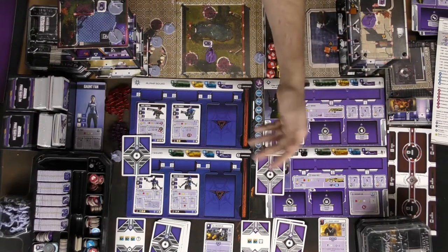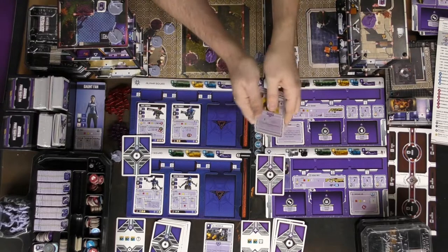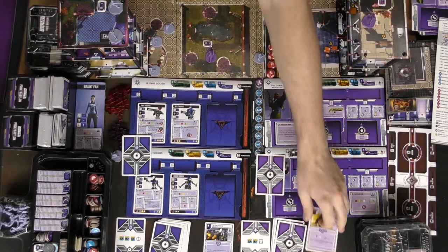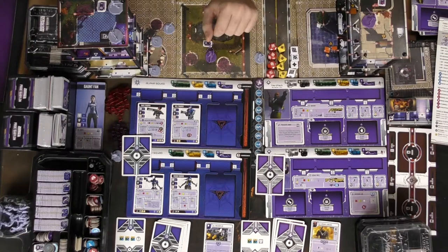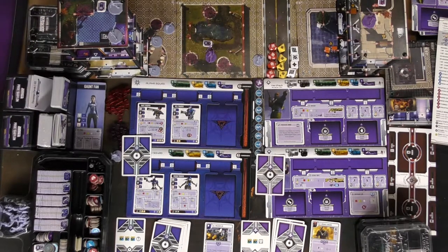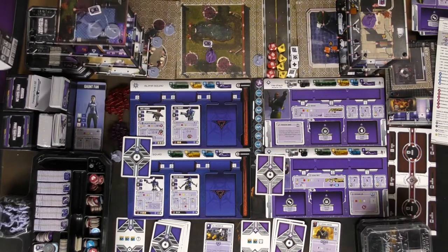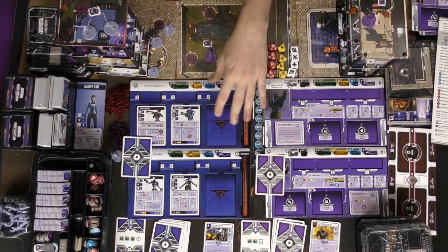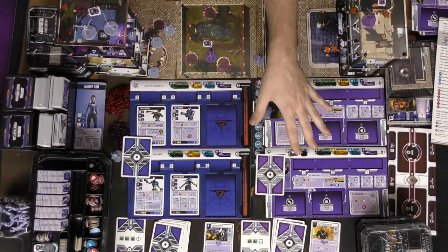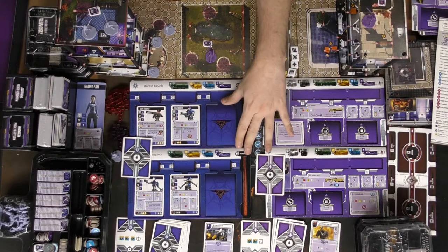Mayhem — when you have two of them, you can spend them to draw a mayhem card. These have specifically overpowered abilities that will help you throughout the game. You can use them based on the characters they're associated with, and they will definitely do some serious damage to the Legion. There's also a ton of additional decks of cards I haven't even got into. There are certain things like different Campaign 5 and Campaign 4 cards that will allow you to progress throughout the campaign, giving your characters new benefits, new bonuses, new abilities, and increasing your knowledge and skill at playing this game.